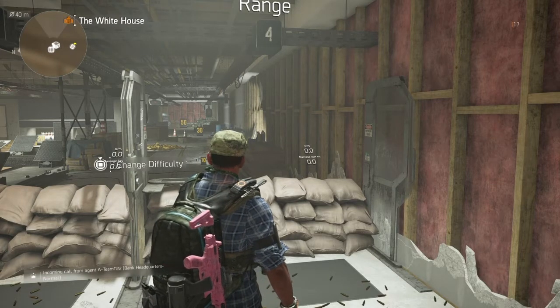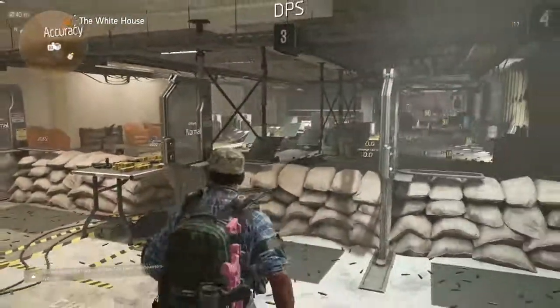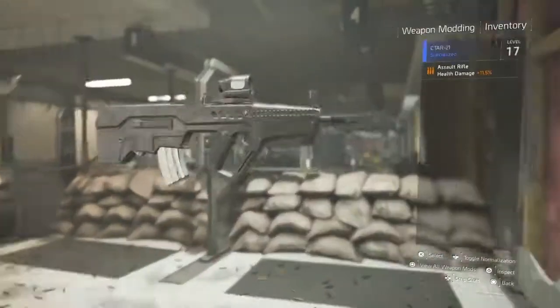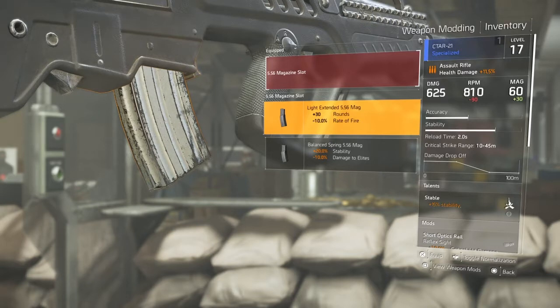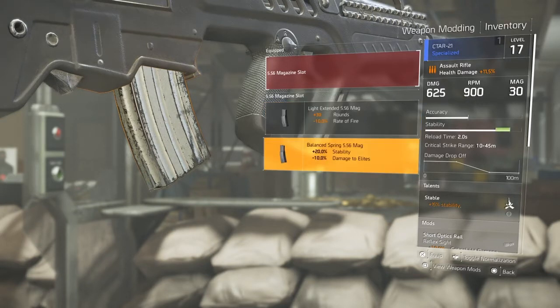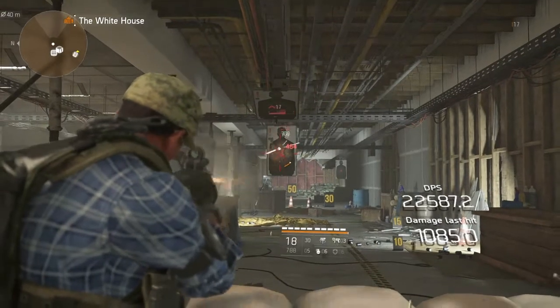I'm going to show you the DPS on this weapon. The assault rifle I've got is on its base magazine — 30 rounds — and nothing else. I should mention I have damage-to-elite on my gear so you'll see me mow down elites better. The 30-round magazine does have a stability bump to it, but the stability bump is not worth it if you had to choose — you would always go with the larger magazine. The decreased fire rate in RPMs is not a big enough difference to be any concern — that is minor.